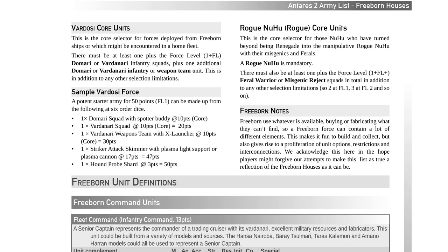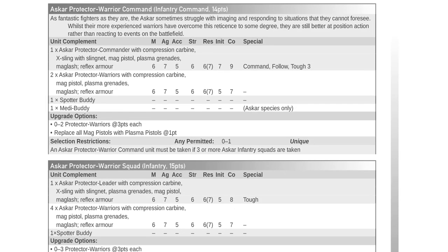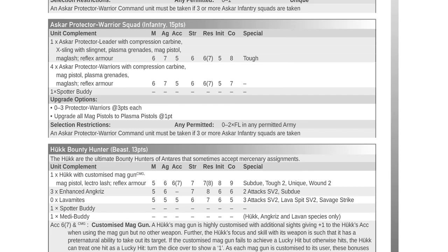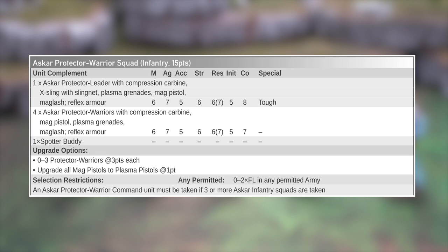The forces you place on the field are found in the force selectors for each army list. These army lists can be downloaded for free on the Antares Nexus. Each player's force is broken into units, which have different characteristics and special rules based on each faction. Each unit is assigned a point value determining its effectiveness, and these values are added up to a predetermined force level agreed upon by both players to ensure a fair game.